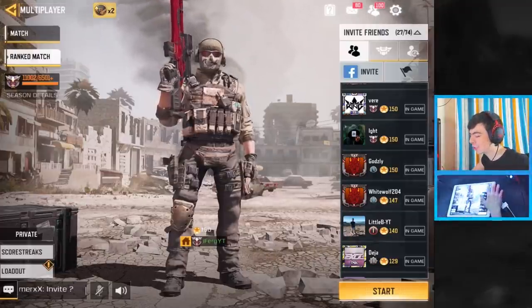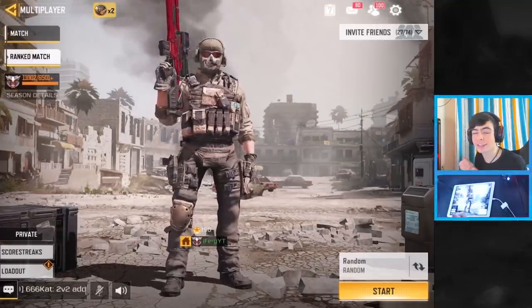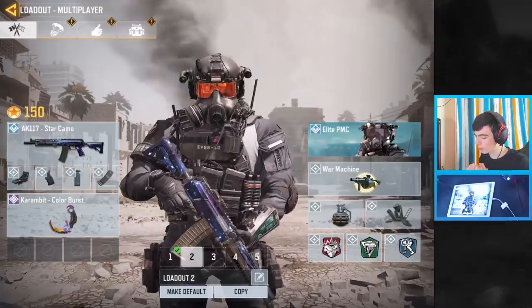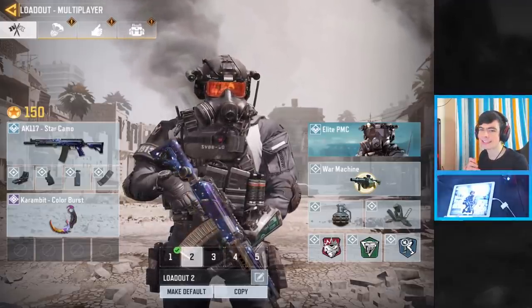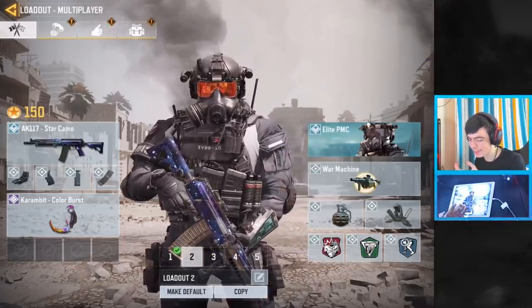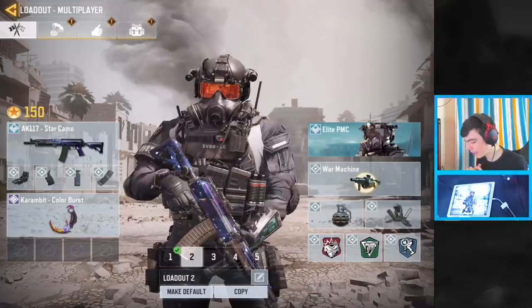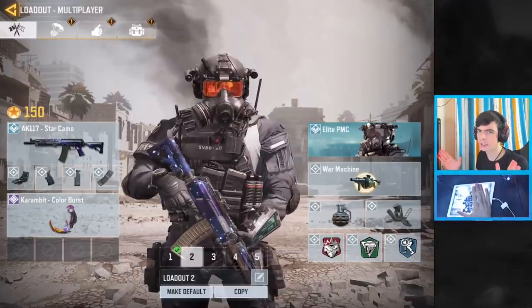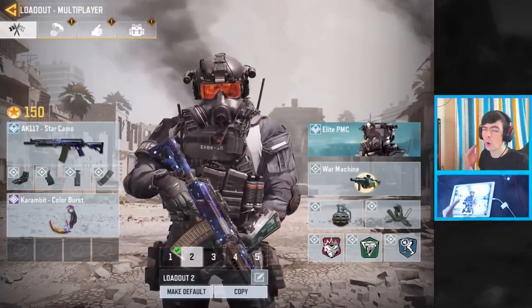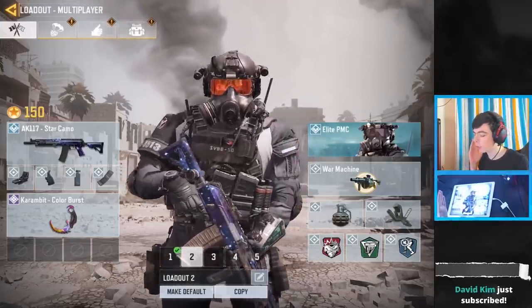On to tip number two — that is your loadout. You want to create the best loadout possible, and I've decided to share two of my loadouts that I use on ranked. If we click on loadout, you've already seen my sniper class, but if we go to class number two, here is my AK-117 star camo class. This is the loadout I use for mid to long range maps. I've got a quick draw, a foregrip, and an extended mag on my AK-117. The perks are Flak Jacket, Toughness, and Dead Silence. You always want Dead Silence — if you're not using it, people can literally hear you across the map.